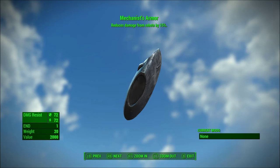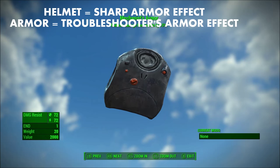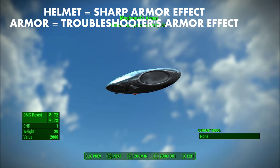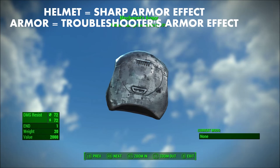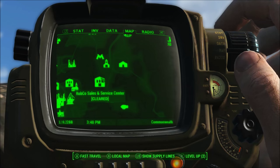Both of these do have legendary armor effects that can typically be found in the game. The helmet has the Sharp armor effect, which boosts your Charisma and Intelligence, while the armor piece has the Troubleshooter's armor effect, which reduces the damage you take from robots.